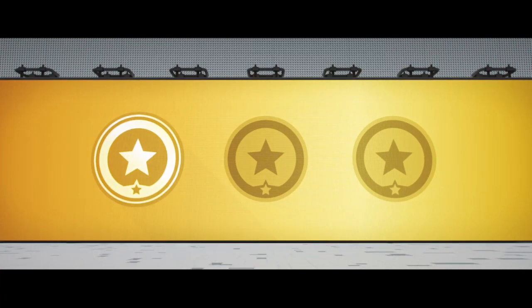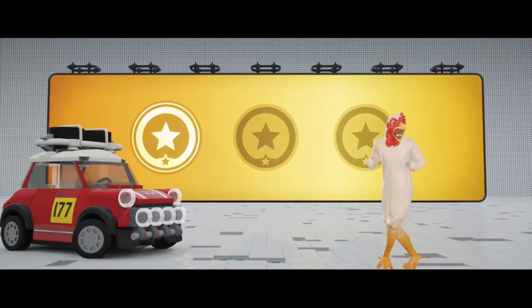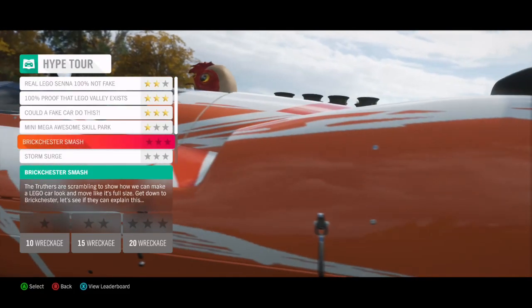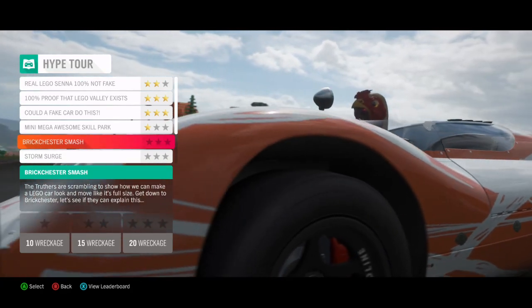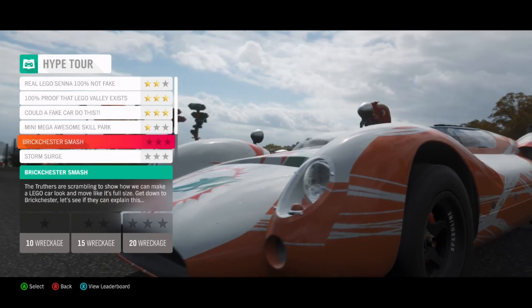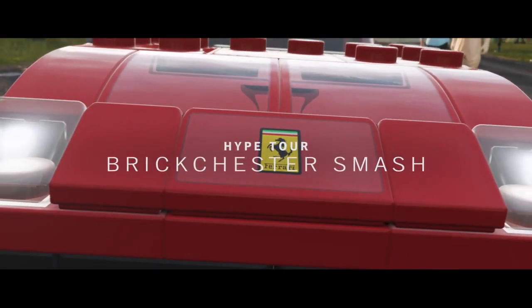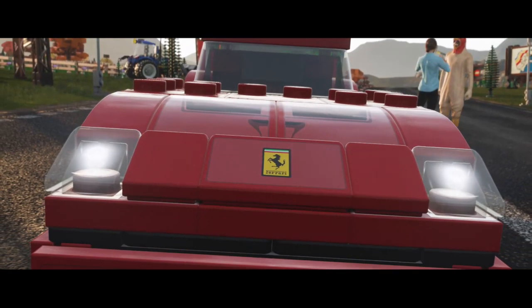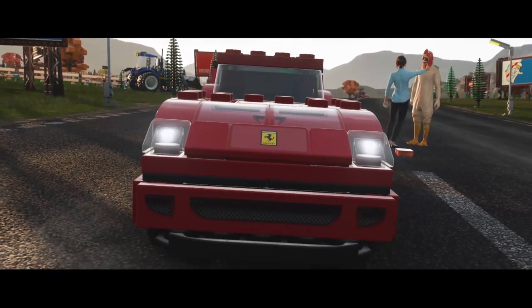That mission is done. Next one is Brick Chester Smash — the truthers are scrambling. They want to show they can make a LEGO car look and move like it's full size. Get down to Brick Chester — let's see if they can explain this. 20 wreckage skills — what can I wreck in Brick Chester? The UK festival is willing to accept that full-sized Speed Champions drive like the real thing, but some of them want proof that they still smash like LEGO.